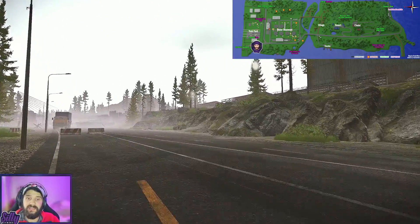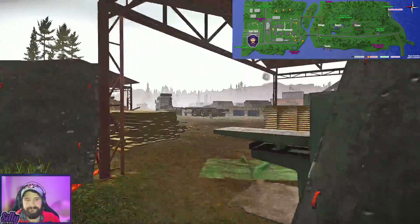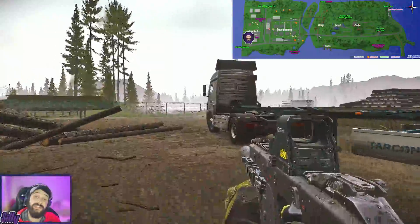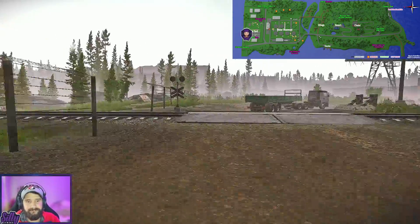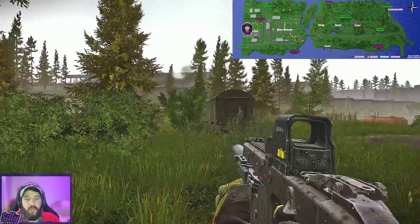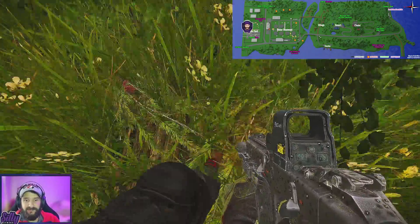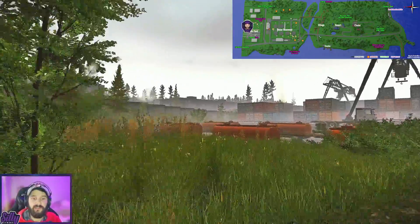Once we're done with that stash, we're going to cross the street and enter the hole in the fence up here by the train yard. Once inside, we follow the back fence — the most northern part of the train yard — until we come across a green trailer surrounded by a bunch of trees and bushes. We're going to check the bush just in front of the green trailer close to the fence, and right there — very hard to see — is our stash.